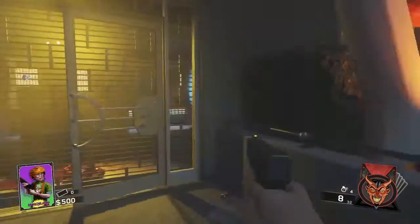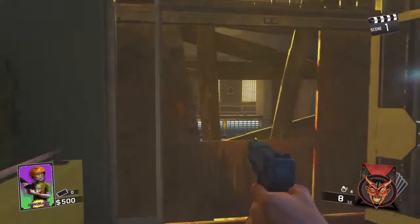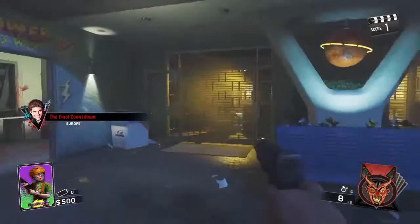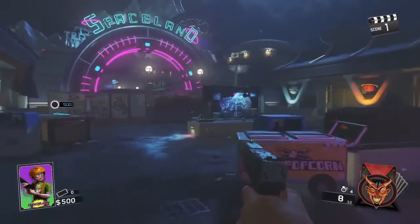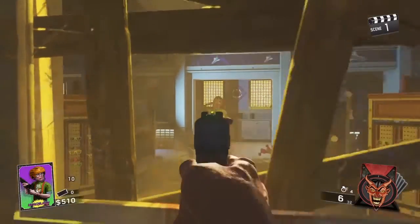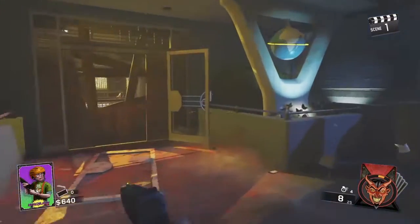Hey, what's going on guys, it's Dilby here and today I'm going to be showing you the best perk setup in my opinion on Zombies in Spaceland. Other people might have different setups, this is just my opinion. You're allowed 5 perks in Zombies in Spaceland — it's not 4, it's not like Treyarch — which is really good. So I'm going to be showing you the best 5 perks to get on Zombies in Spaceland.